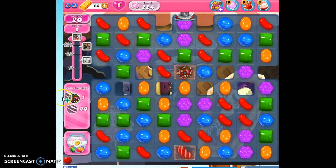The good news is that first combo is going to help us, because when we combine a striped candy and the color bomb, every other candy of that color is going to turn into a striped candy. So let's see how we can do.